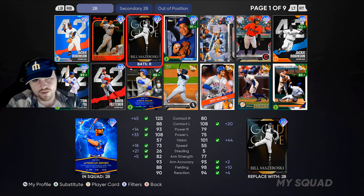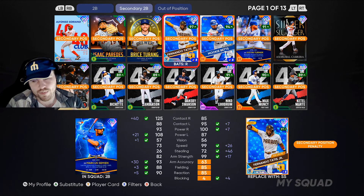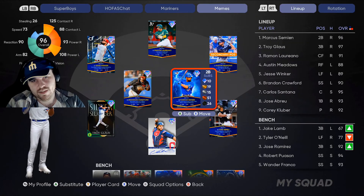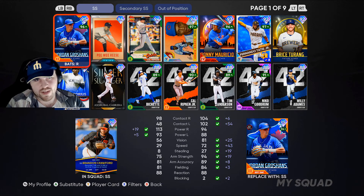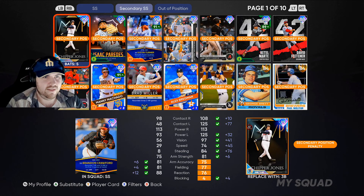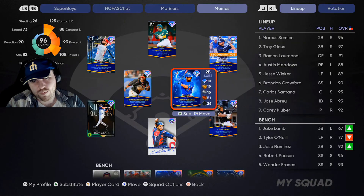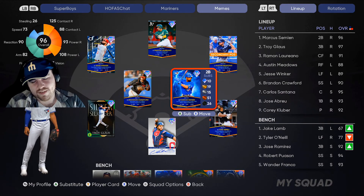That actually makes him a little bit more viable, because outside of Jackie, second base is probably the thinnest position right now — you go straight from Jackie down to guys like Craig and Mazeroski. Not everyone's gonna have Soriano, and then you're playing guys at secondaries. Him being second base as his primary, I think, makes this card a lot more usable than it otherwise would have been.